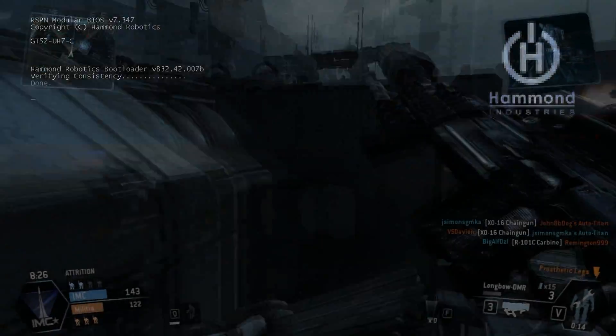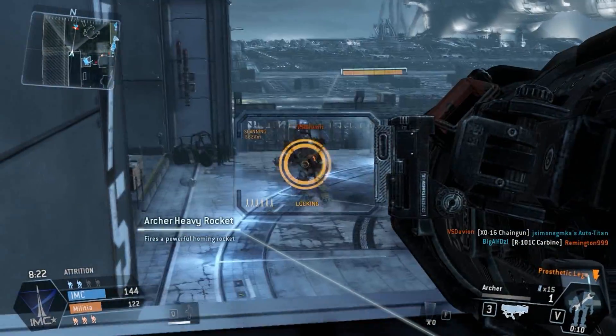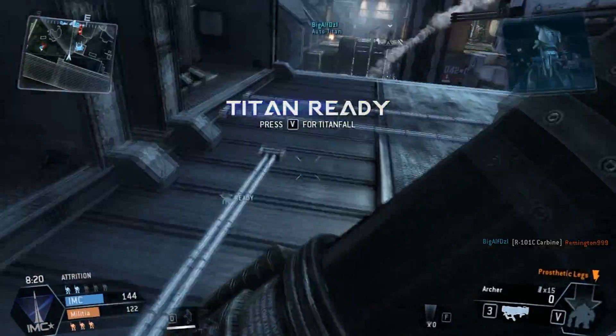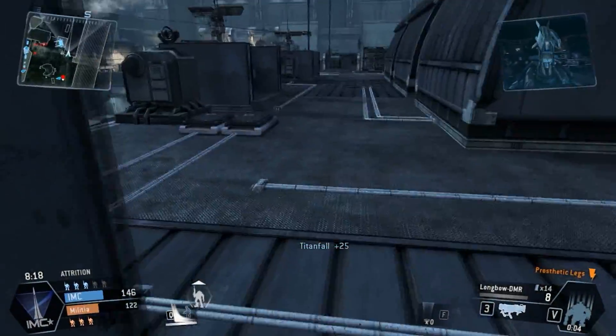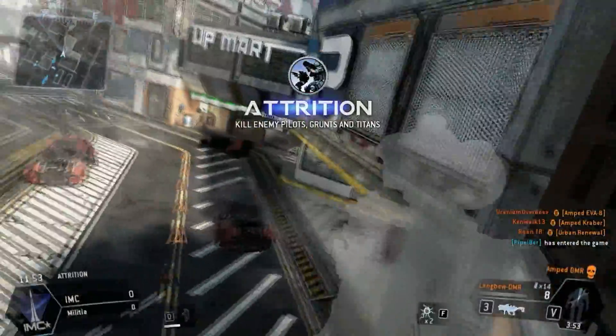So we went over the loadout, but now we need to know how to use it. When using the stealth class, stay along the outskirts of the map, on high vantage points, or in rooms with windows. And never cloak before you're about to strike — it should only be used when traveling from A to B.